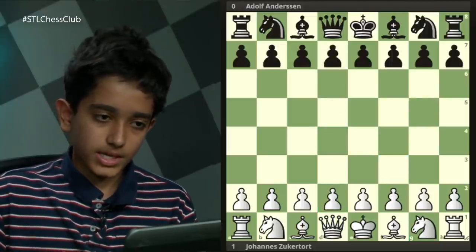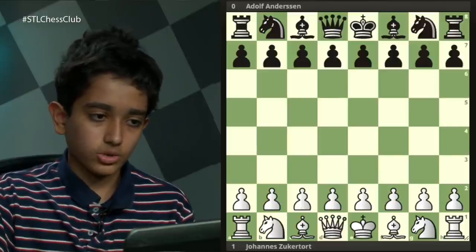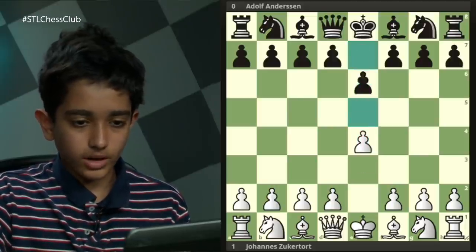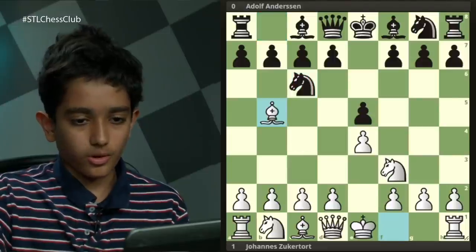This game was played between Zuckertort against Adolf Andersen, who was also once a very strong player. The game started like this: e4, e5, knight f3, knight c6, bishop b5 — the Ruy Lopez.